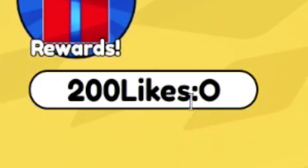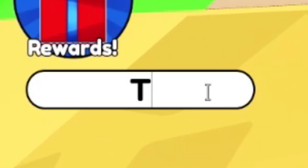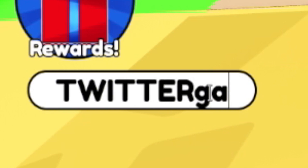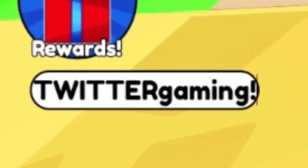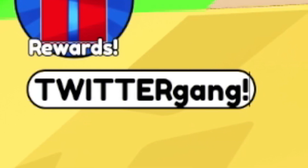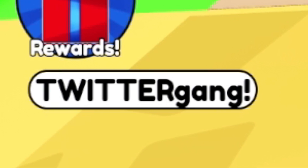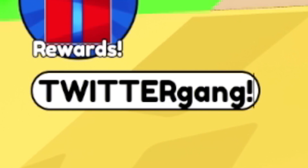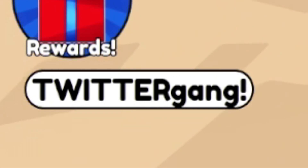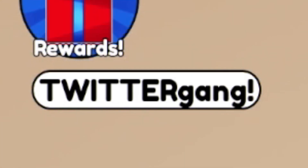Next up, we are now going to enter TWITTERGANG with an exclamation mark — that's T-W-I-T-T-E-R-G-A-N-G. And winning with 10 spins, 1,500 gems, and 30,000 coins. Definitely not as good as the other codes, but it's still a decent code.